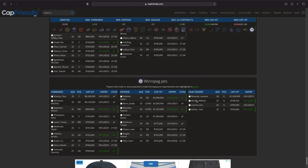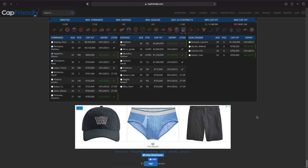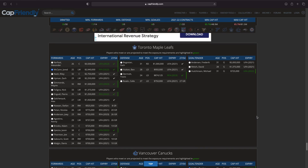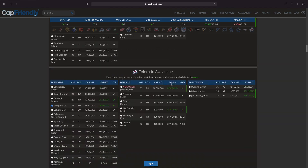Moving on to the Winnipeg Jets — Dylan DeMelo is a pretty solid defenseman, Mason Appleton is a pretty solid forward. I think I'm going to go Mason Appleton though. We are a bit over the cap — I'm not sure what I could do here to change this.